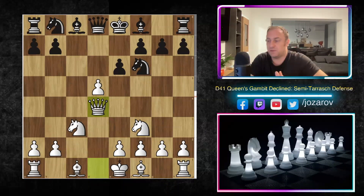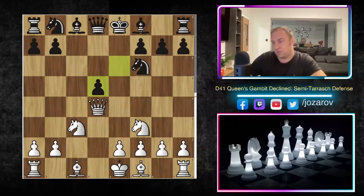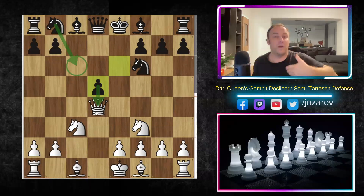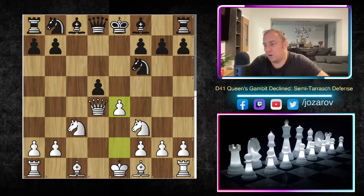After e×d5, White has given Black an isolated pawn. An isolated pawn can be a long-term weakness, but don't be scared playing this with Black, because after knight to c6 the pawn on d4 could become annoying — the main goal with an isolated pawn is to push it further. That's why White needs to be careful and searches for clarification by pushing e4, which is really one of the wildest lines in the Semi-Tarash Defense.